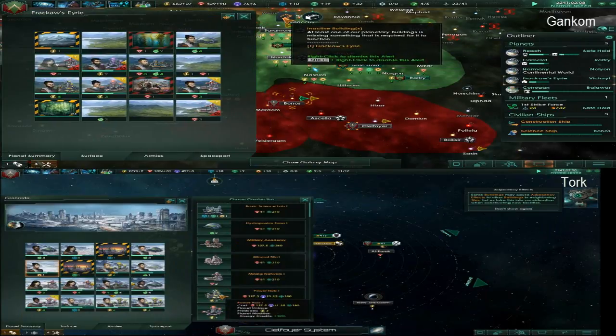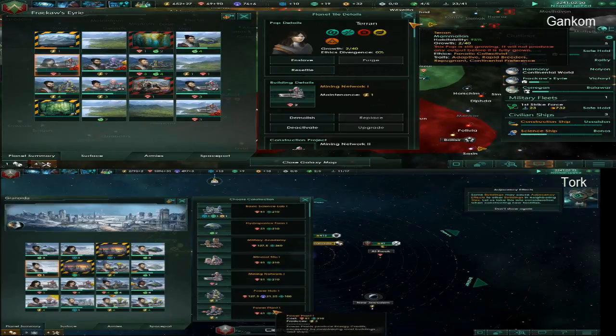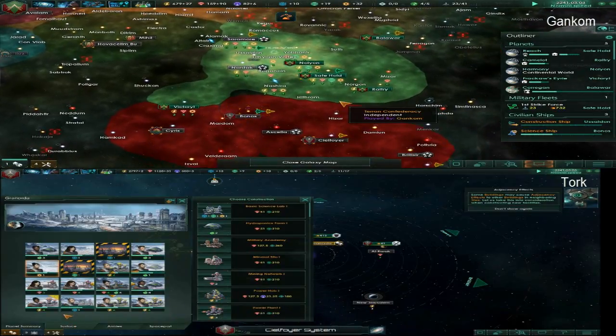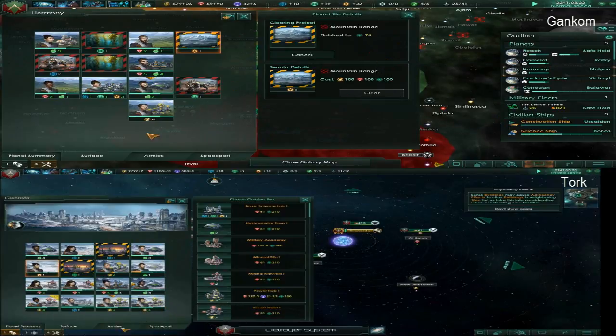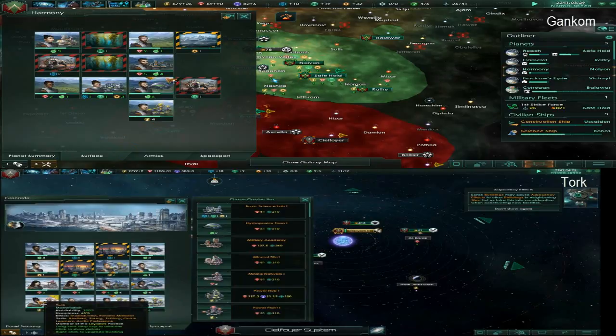I have two types of power plants and I don't know the difference between them. It says power plant one and power hub one. Power hub is a separate building — you can only build one per planet. It doesn't give as much energy on that space, but every other power plant on that planet gets a big boost. The total energy produced by a planet is plus 15% or something. So it's really good on a planet with some bit of space.